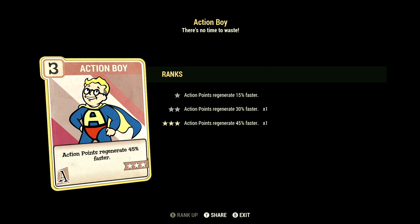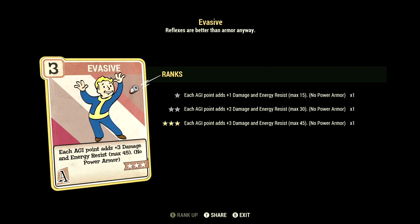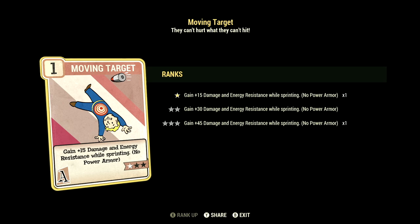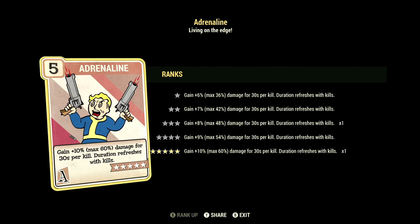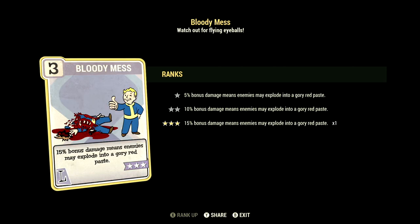In Agility we have 15. Action Boy maxed out: action points regenerate 45% faster. Evasive maxed out: each Agility point adds plus three to damage and energy resist, max 45, no power armor. Moving Target at one star: gain plus 15% damage and energy resistance while sprinting, no power armor. Gun Fu maxed out swaps targets on kill with 10%, 20%, then 30% damage to your next three targets. Adrenaline maxed out gains up to plus 60% damage for 30 seconds per kill.